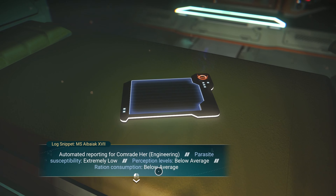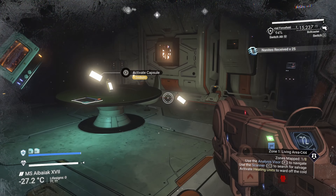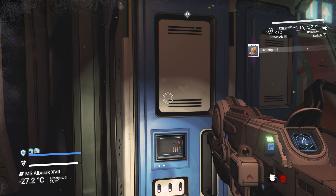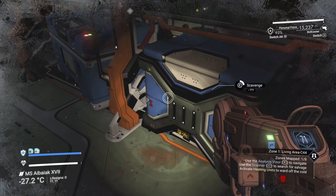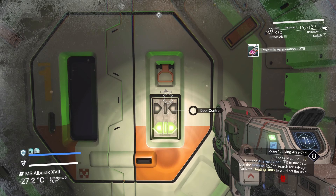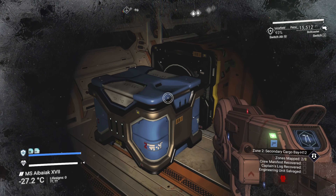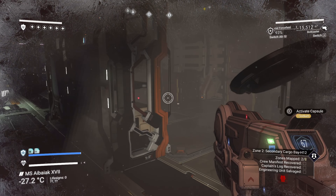Another hedal core - why are we getting all these lately? Fragment removed, internal memory encrypted - decryption follows, automated reporting for comrade engineer. Parasite susceptibility extremely low. Ration consumption below average. Yeah, that's the usual. The heater over here is good to turn on - it saves your batteries. Quite a bit of chest action in these rooms. These ones are just background props - only the blue ones count. Tainted metal - I've never understood what it's tainted with. Doesn't seem like much of anything in here yet.